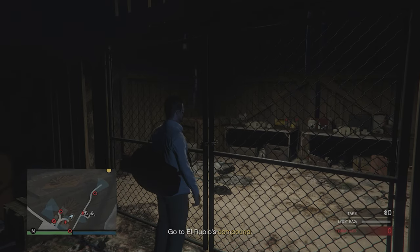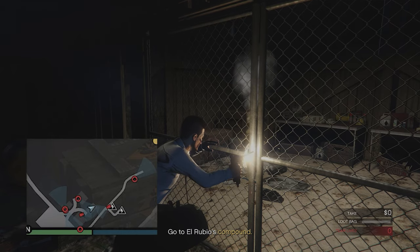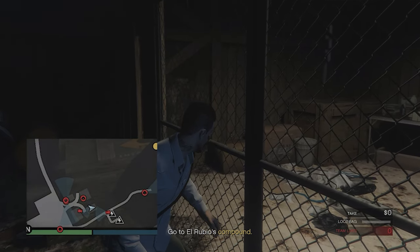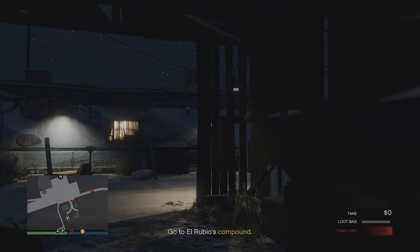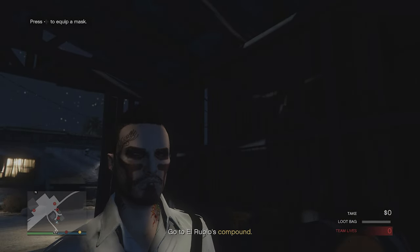Here's x-ray vision bug number two. This guy can see you through this wall up at the airstrip, and if you watch the mini-map you'll actually see it. No noise is being made anymore — I'm done burning the lock, the lock has already hit the ground — and he detected me through the wall just by looking at me.